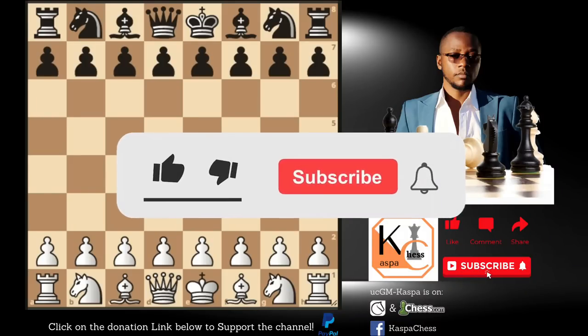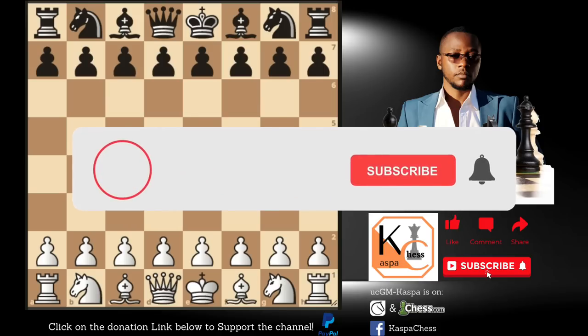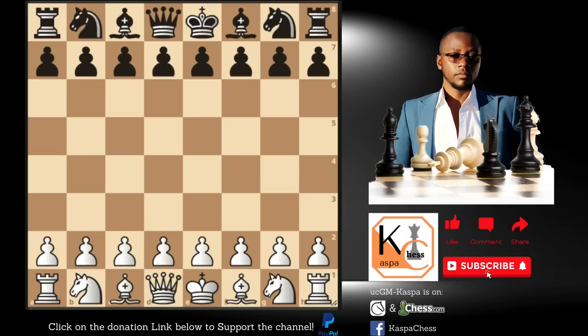Now let's see how Magnus Carlsen, the current world chess champion, used the wing gambit to crush 5 GMs who were responding with the Sicilian defense. The first victim goes by the name GM Alexi Serrana, a 2675 rated GM from Russia. Let's see how this game went.